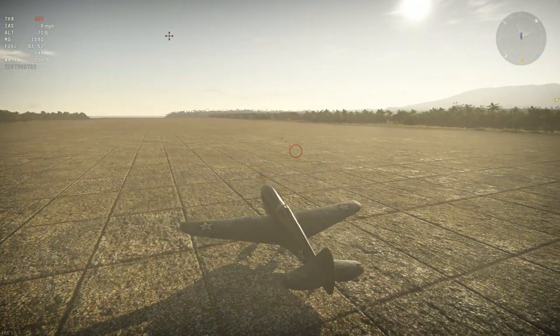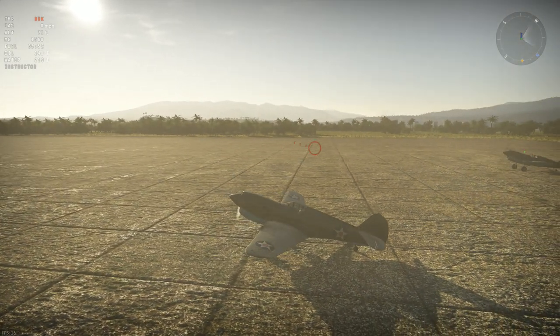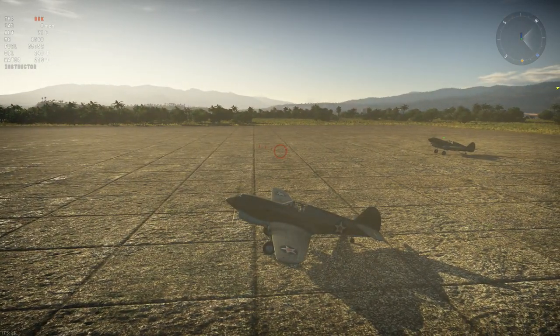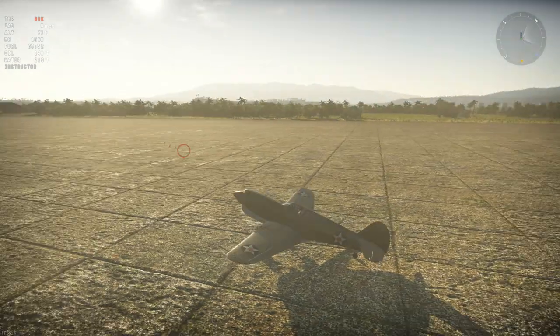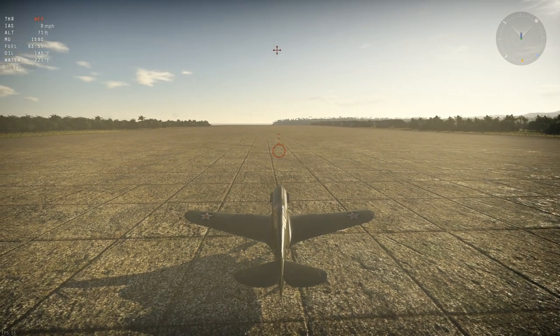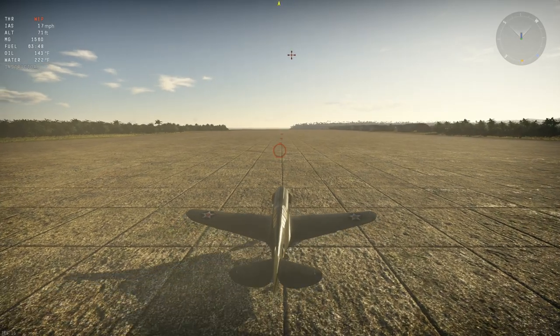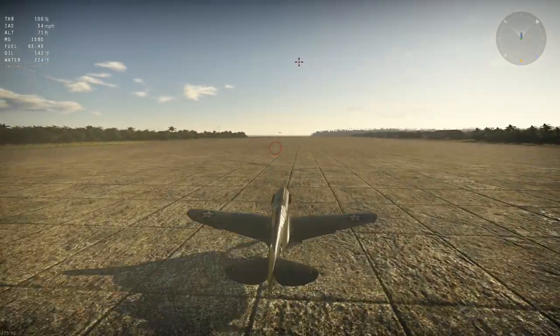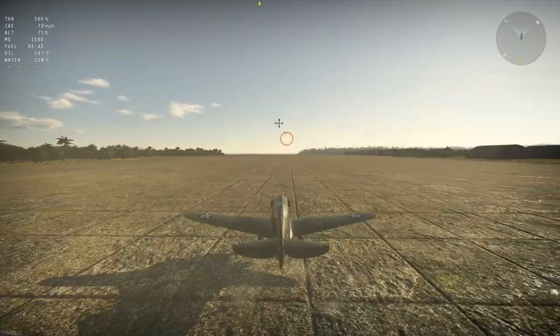What was nice about this plane, though, is it was a very hardy airplane. It couldn't outmaneuver Zeros, but they could fly in pairs and zoom and boom — what they called it. And if they could fly them in scissors, sometimes that worked really well against the Japanese. If you pretty much got into a dogfight with an A6M2 up through even an A6M5, you were in trouble.